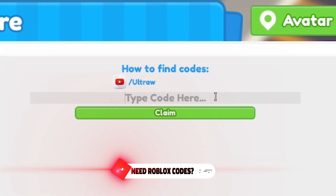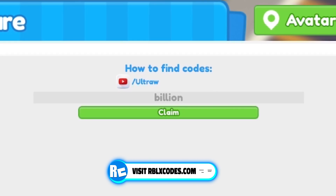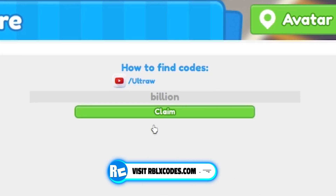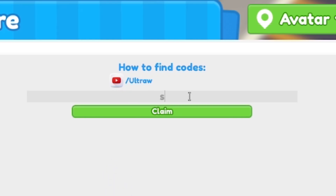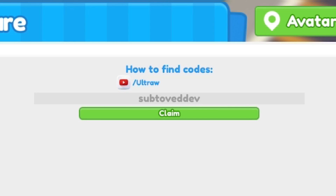Next, go ahead and redeem code Billion — that's B-I-L-L-I-O-N. Moving on from there, go ahead and redeem code Sub To VEDDEV — that's S-U-B-T-O-V-E-D-D-E-V.